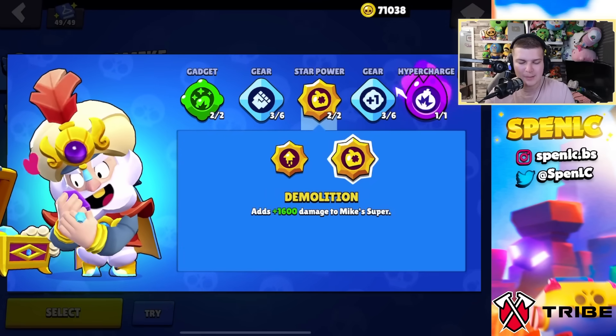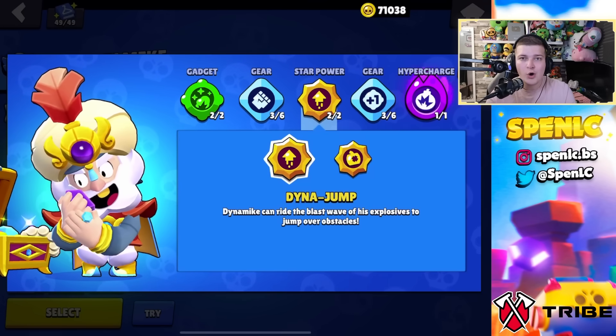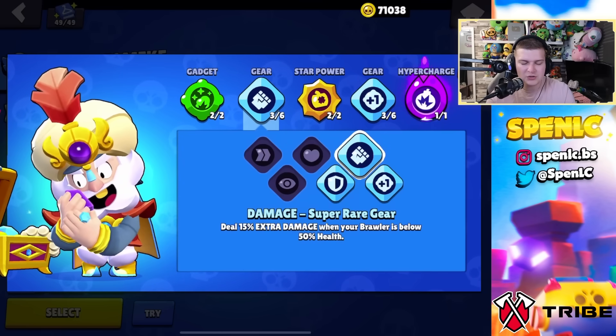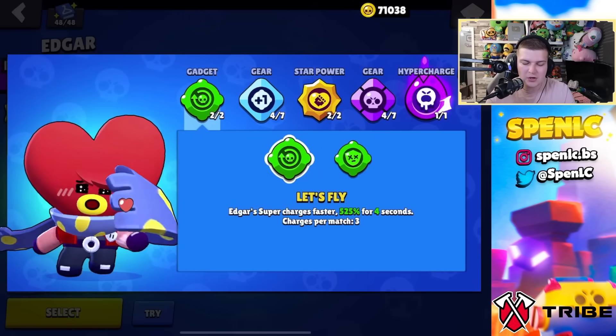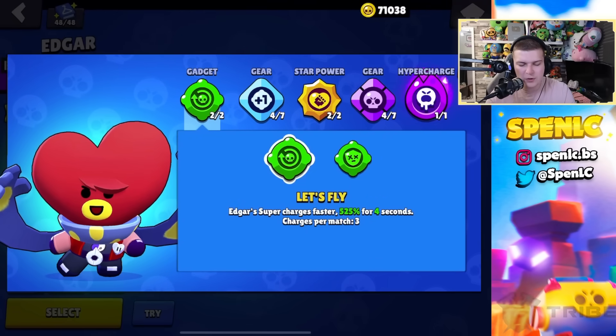Dynamite: wall charge gadget 100% of the time, demolition star power 100% of the time. You might consider swapping star powers against Edgar or Miko but you'll likely struggle anyway against those brawlers, so demolition on the off chance you land a really good super. Same gear setup every single time.